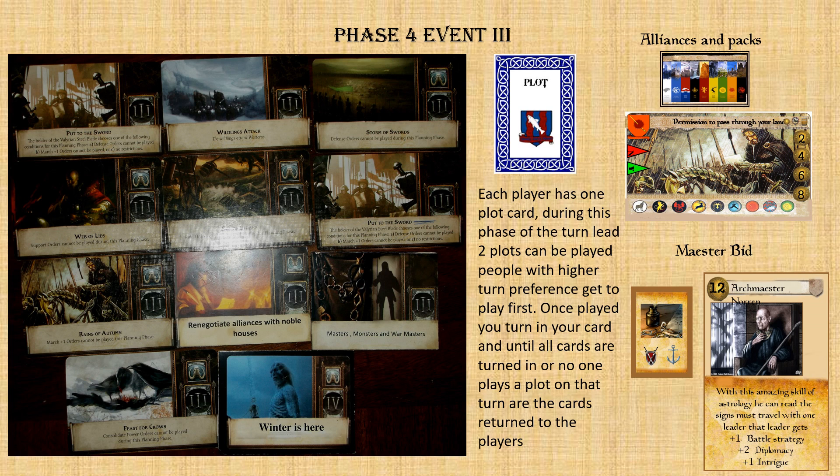Once you play the plot card, it's put on the side of the table. Until all plot cards are used or no one hatches a plot that turn, the cards are not returned to the players. If nobody plays plot cards, everybody gets their plot card back so you can plot again.